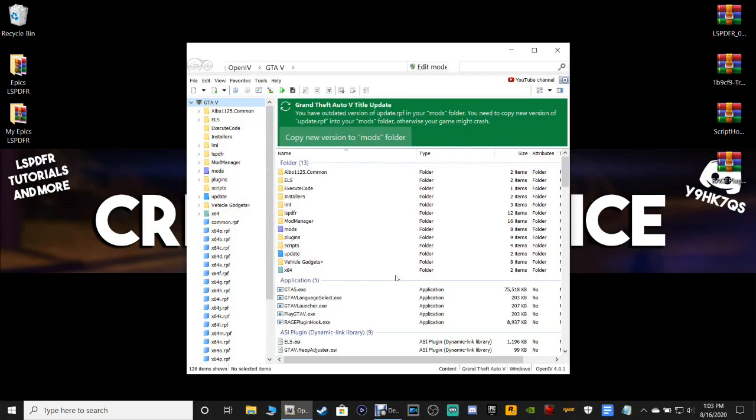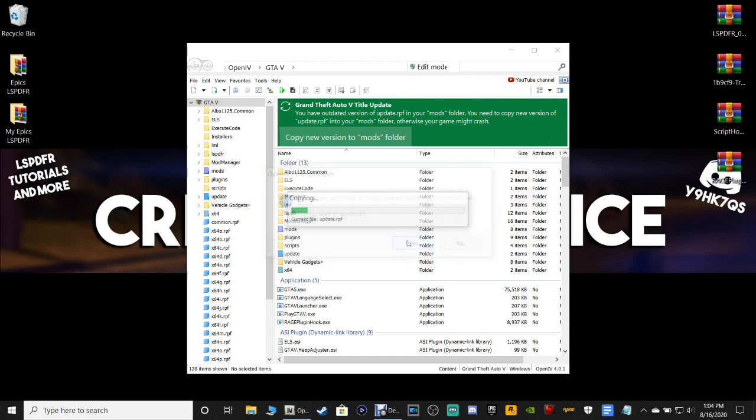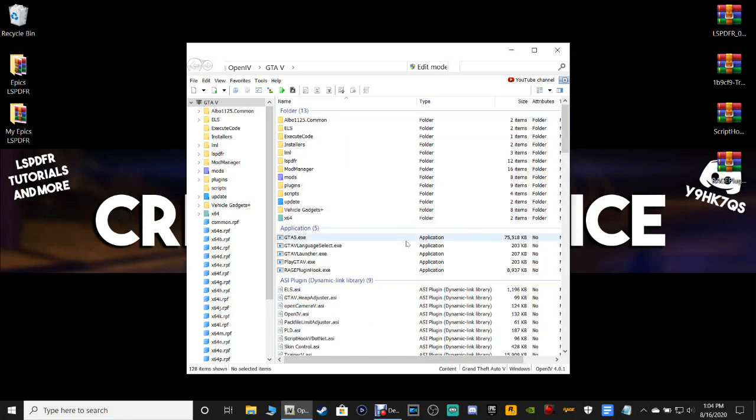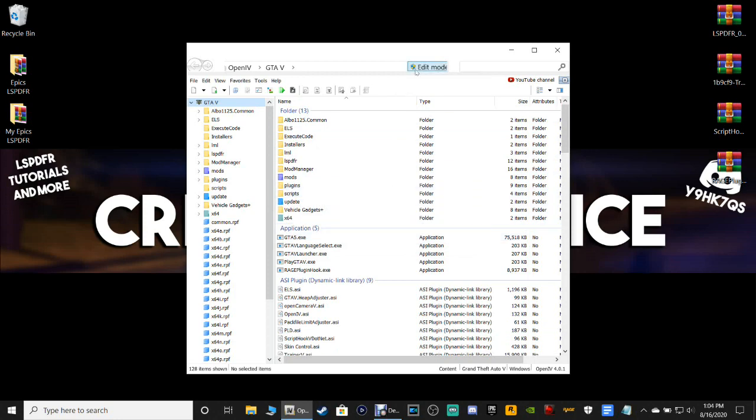Let OpenIV fire up — it's reading a new game version. It will tell you: 'You have an outdated version of update.rpf in your mods folder. You need to copy the new version of update.rpf into your mods folder, otherwise your game will crash.' Click 'Copy new version to mods folder,' then click 'Yes' to continue. You have to do this — it is required for the game to work.